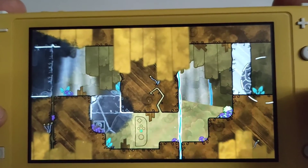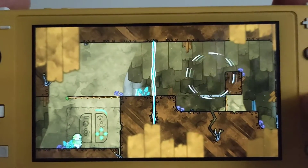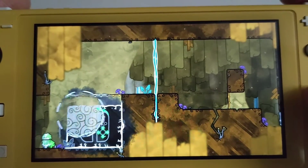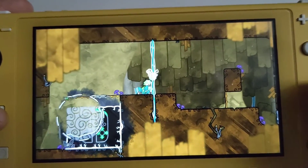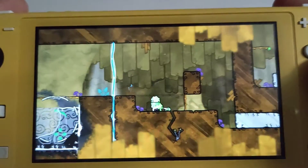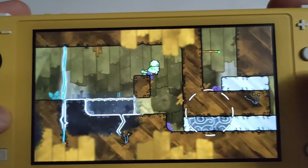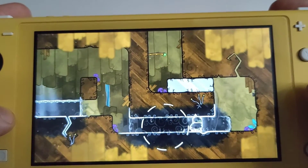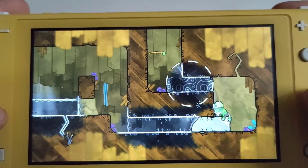This looks like some sort of puzzle platformer type affair. You can see I drew a platform but then removed it — removing is on the R button there. Drawing the platform, remove the platform, rinse and repeat by the looks of things. It looks quite nice, looks pleasant enough.